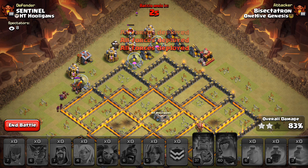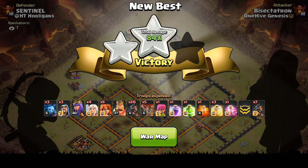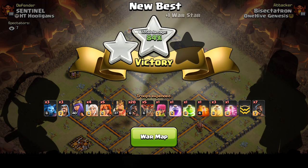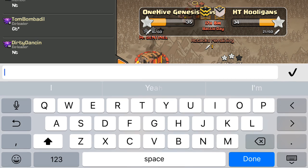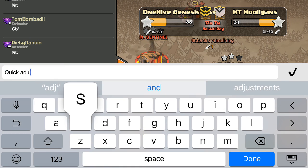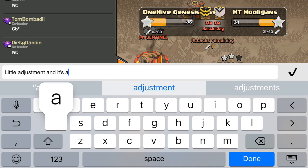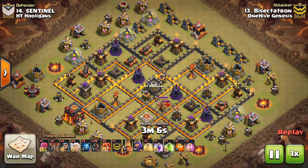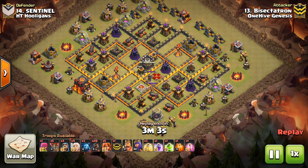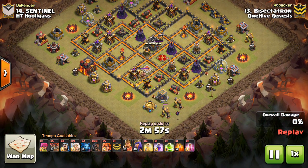The blueprint's there though — it's really easy to repeat these attacks when you get all the defenses taken out and you just have to optimize cleanup. As long as everything is deployed the same, it should be a three star. So I'm actually not too disappointed with that one. Just this quick adjustment — when you get all the defenses taken out and it's just a matter of cleanup, it wasn't that close either. The loons were a great touch, I think — getting that last inferno, because it could have really plagued the hogs. Even if I had five more hogs it still wouldn't have been worth it.